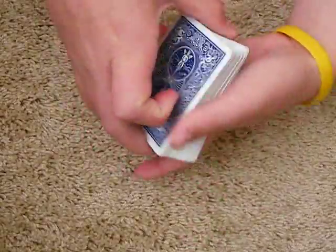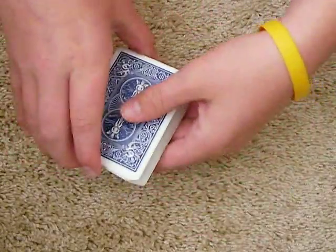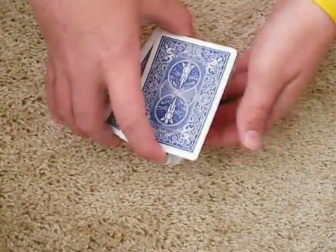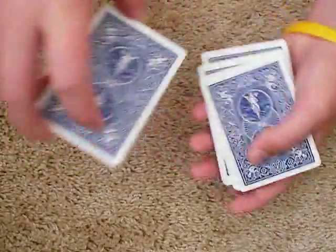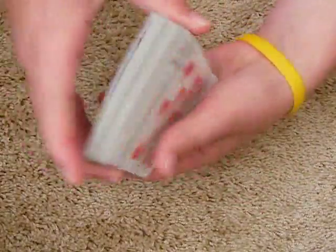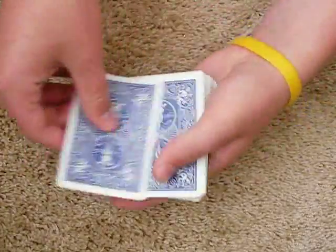Then what you can do is just do a false cut. It looks good from this camera angle, but it wouldn't look good in real life — just saying. That's only one card, then you just take the other piles, do the same, and then their card's on the bottom. Then you can just do an overhand shuffle and their card comes back to the top.